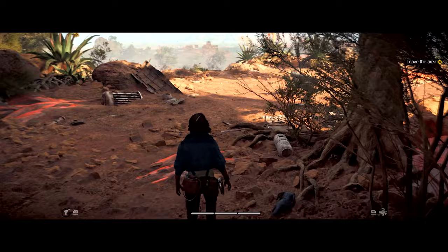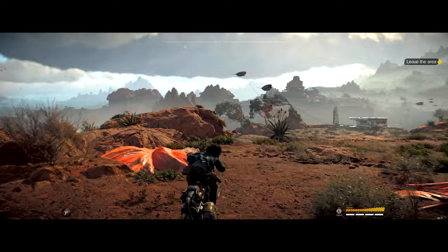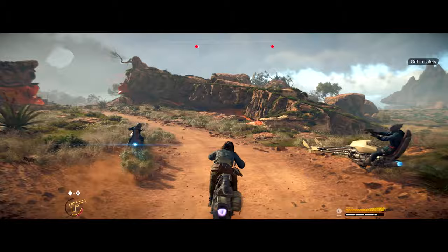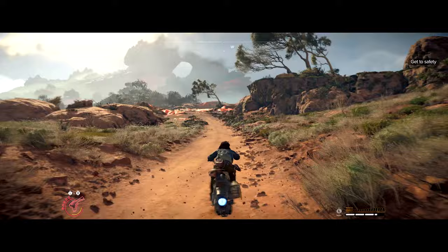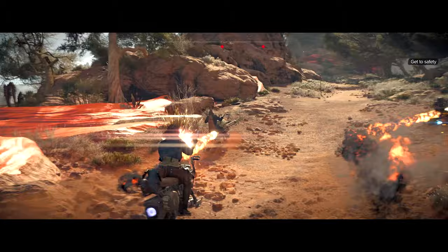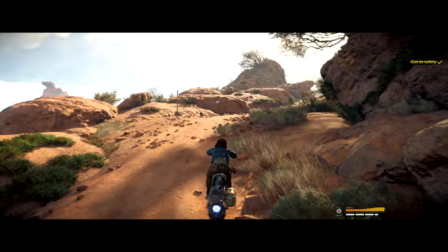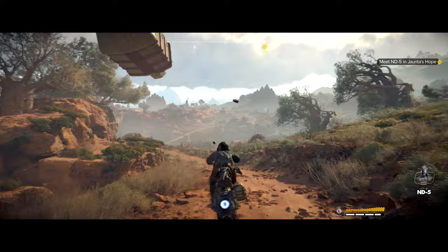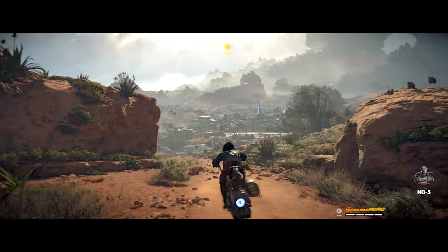One of the key traversal mechanics is your speeder, which will allow you to go absolutely anywhere on the various planets — water, land, whatever. The speeder gameplay reportedly feels good on the controller. You might pass through an area with an imperial checkpoint, and if you run through it the Empire will come after you, or you can be polite. You'll also come across shipjackers and pirates on the road that will try and rob you. There is also radio chatter when riding your speeder — for example, hearing about an imperial equipment drop in the area that you can head over and take for yourself, or leave it to avoid imperial trouble.